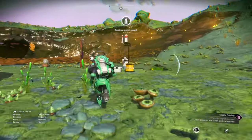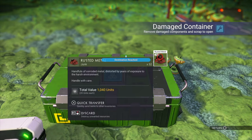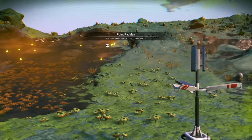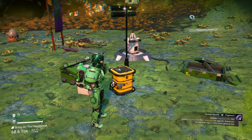When you arrive at the drop pod, check all the boxes lying around. Very importantly, interact with the white chart and save point — this logs that you've been there, and in nearly every case will stop you from returning there.